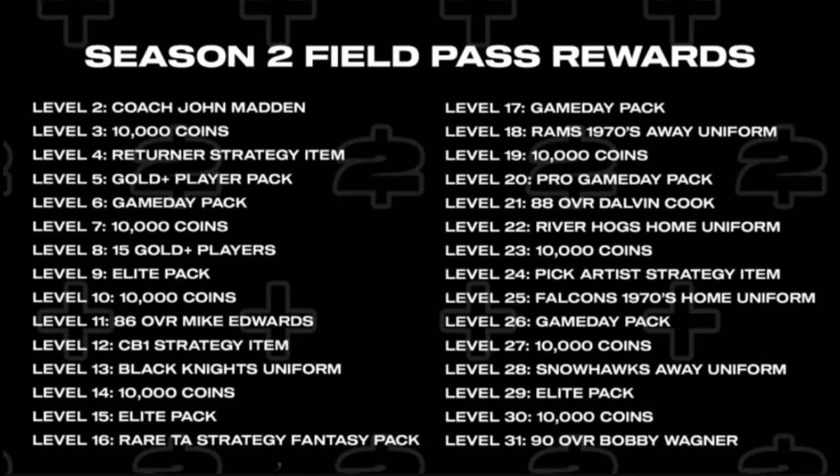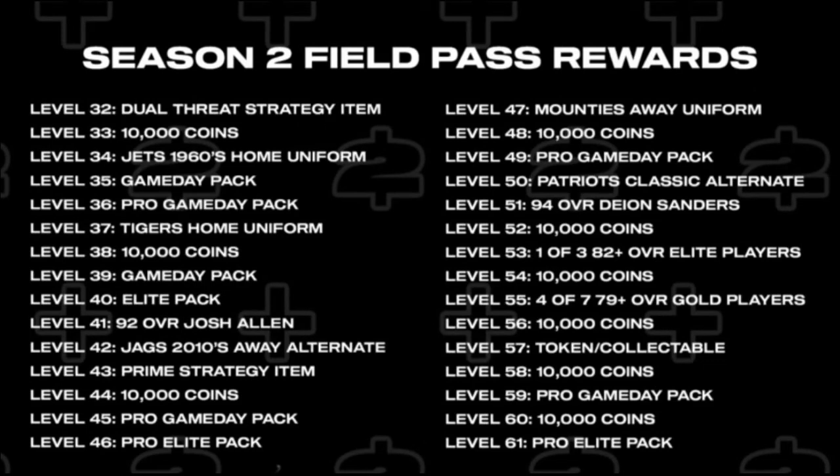There are some packs in there, some players. I do like the Falcons uniform. Tell me what you guys think about Season Two down below. I will be doing the reveal video next. Here's level 32 through 60 — 90, 100, 000... 160,000 coins possible. Josh Allen is gonna be insane, Deion Sanders is gonna be insane. They have some weird uniforms — you got the Mounties in there. Quite a bit of packs. Alright guys, that's gonna do it for me — be kind, help each other, encourage each other. I'll see you in the next one.